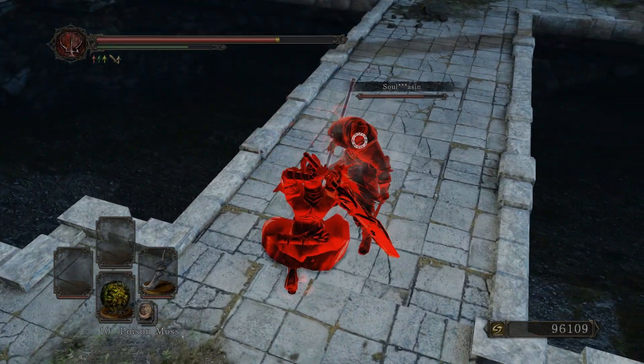Lastly, my favorite part about this weapon: if you two-hand it and just press R1, you can't be parried — ever. It's really funny when they try.